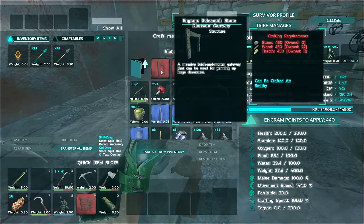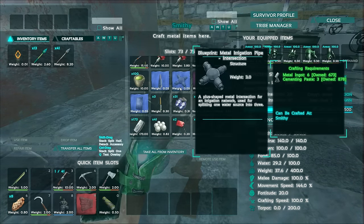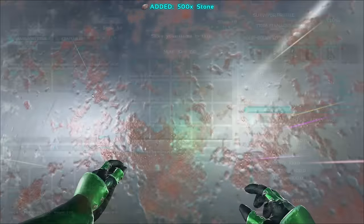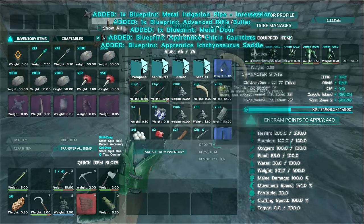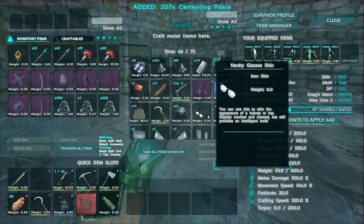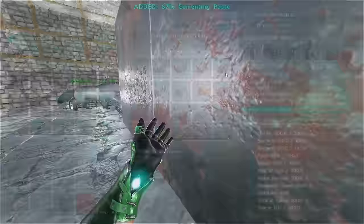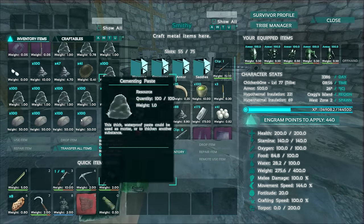Stone behemoth gate costs 450 of everything, plus 450 for the door — the door is exactly the same cost, which makes no sense. Anyways, let's get some stones. Let's take five for one gate and four for the other. The smithy is as full as it can get, so let's take all the blueprints out, put the stone in, and take out the cementing paste, dillo glasses, gunpowder, and chitin. That's all the stone for two behemoth gates — let's just hope it fits.